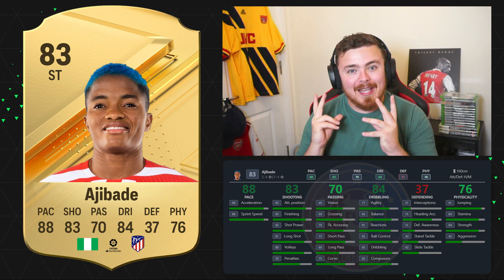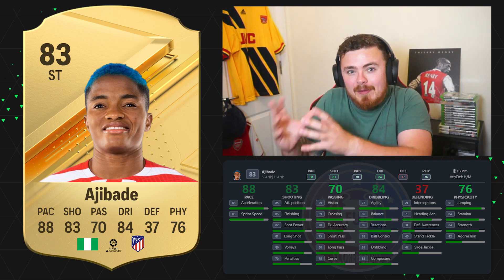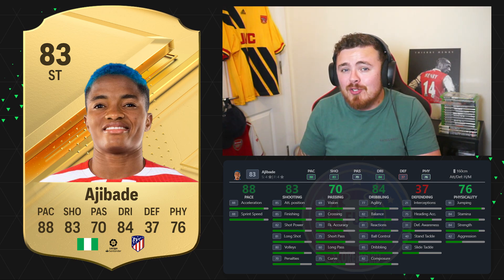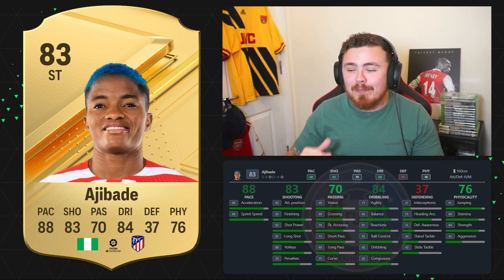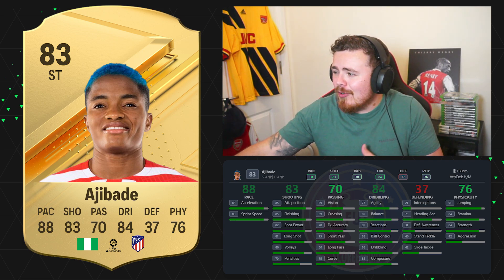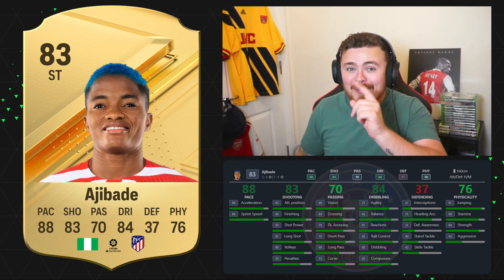Up next we've got Ajibari, Nigerian in the women's Spanish league playing for Atletico Madrid. One thing to note before we dive into this card: chemistry works a little bit differently. You can't link the women's Spanish league and the men's Spanish league — La Liga and La Liga F don't get chemistry together. It has to be directly nationality links or the club itself, Atletico Madrid. Keep that in mind when building your starter squads. But this card — Correa vibes from last year. Really solid pace, brilliant shooting for an 83 rated. Great finishing stats, and there are a lot of crazy Nigerian women's cards in this game that you could definitely link her to.